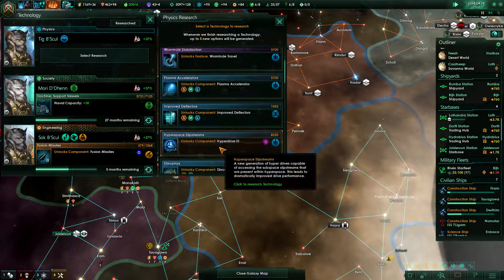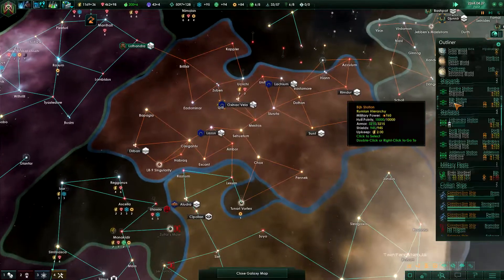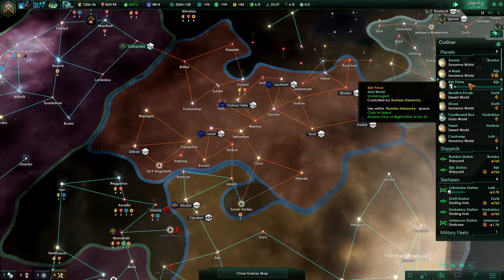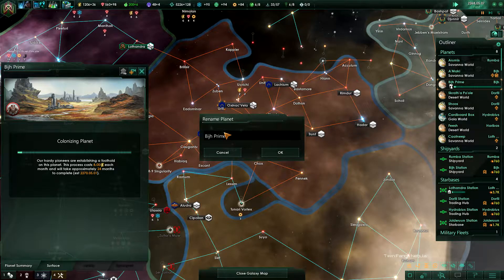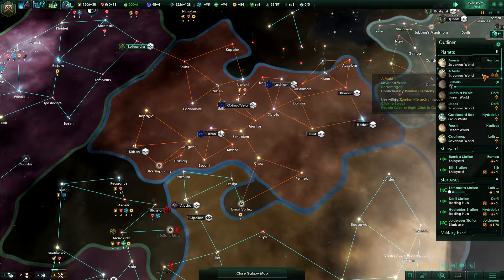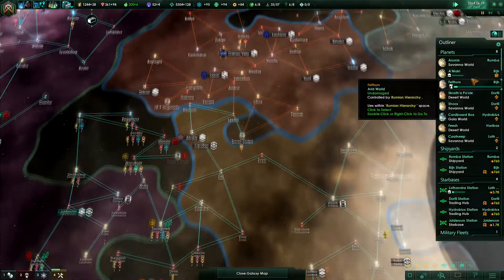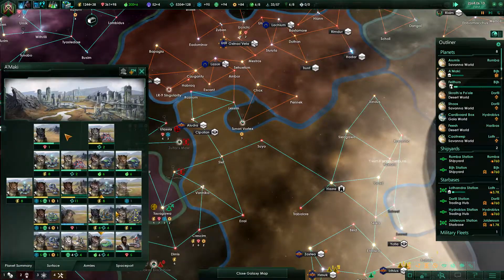Let's have improved deflectors. We are colonizing Bij Prime — which is not going to be called Bij. Let's call it... Feathers. Construction complete. Let's upgrade you. Amaki — we don't want you to be on the mineral tile.